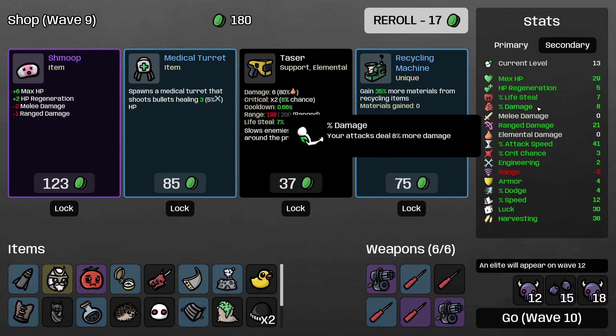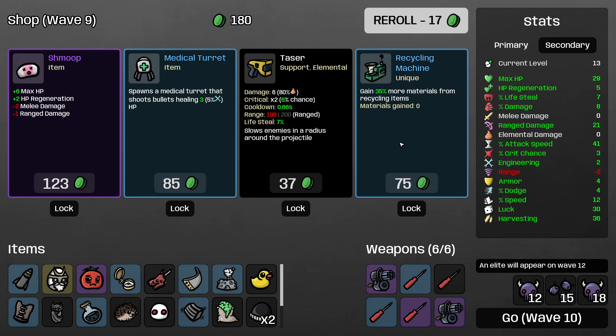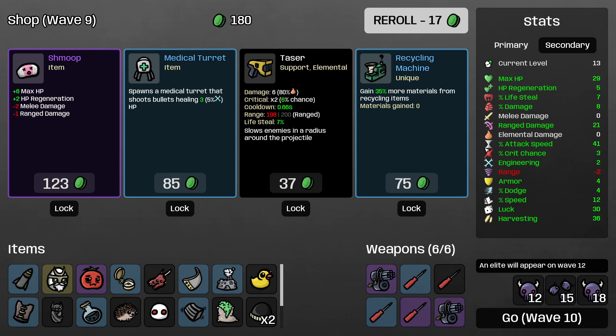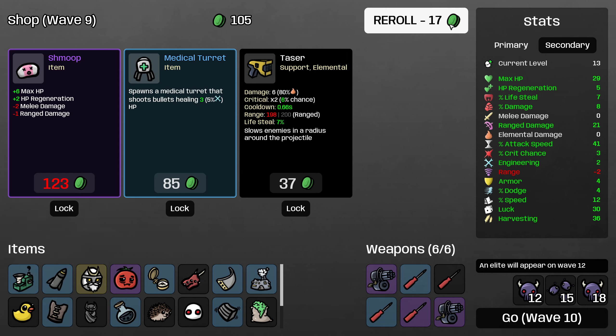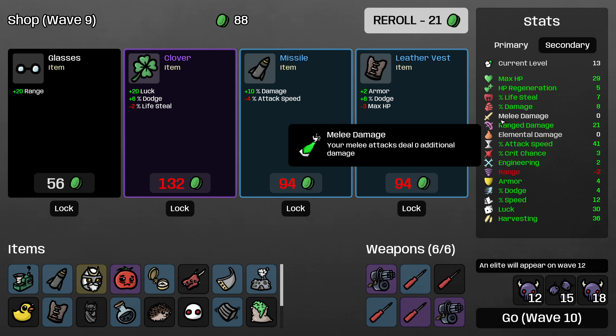I'm even considering buying Shmoop for 6 max HP here — it would decrease my ranged damage by a lot, about 3.5. But we are in such dire need of maximum HP that it's worth considering. I think I'll pass on it just because I also want the recycling machine this round, but you could definitely take that and not have it be wrong.